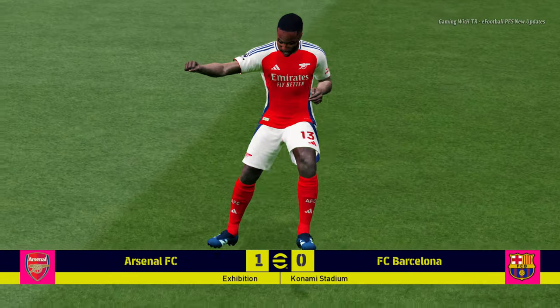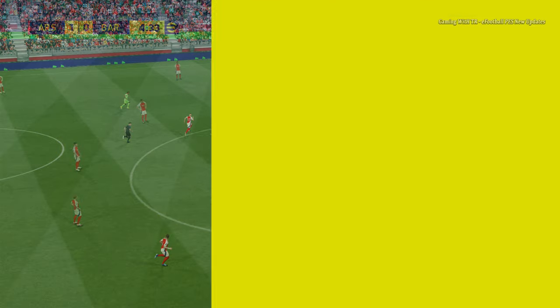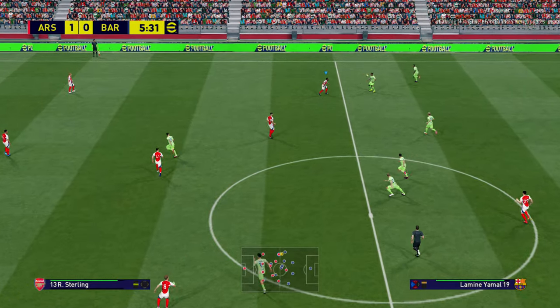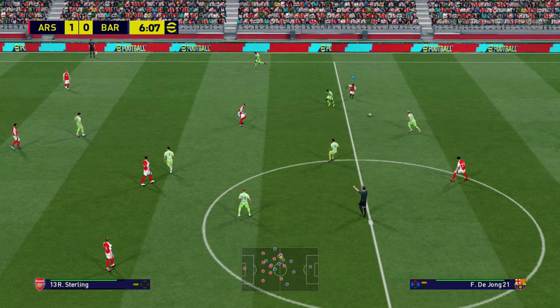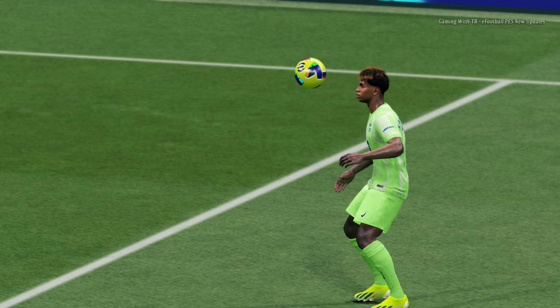Right now you guys can see there is a scorecard. Here is the replay — right now here is again the replay thing, and you guys can see here is the scorecard. When you have a penalty shootout, then you will see the new penalty thing. This is the update of eFootball 2025 — the entrance and the scoreboard.